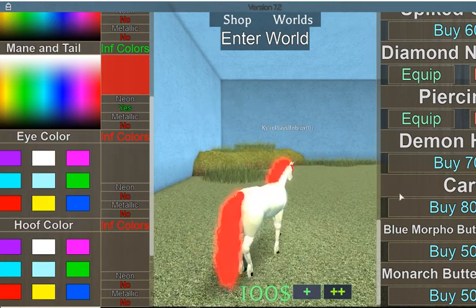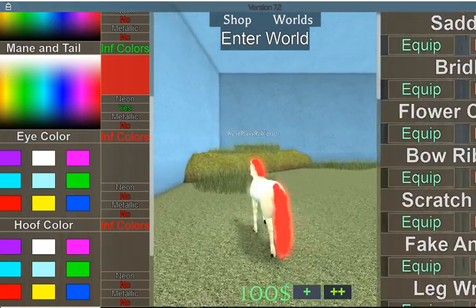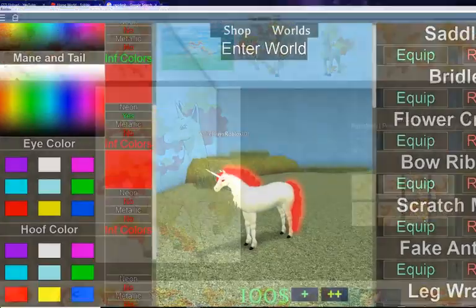I'll show you what to add for accessories later. The eye color is red because Rapidash has red eyes, as you can see.